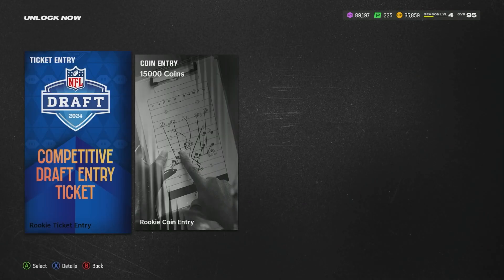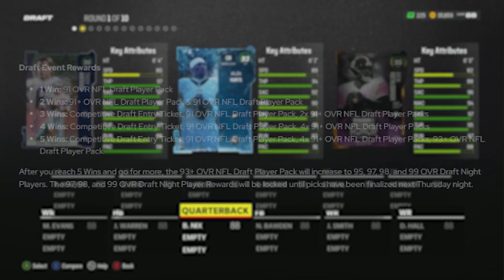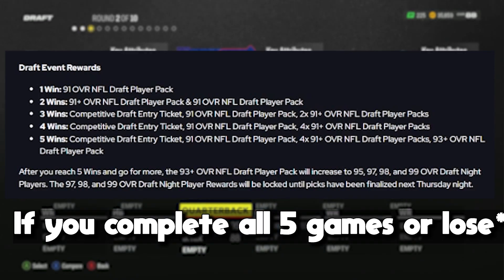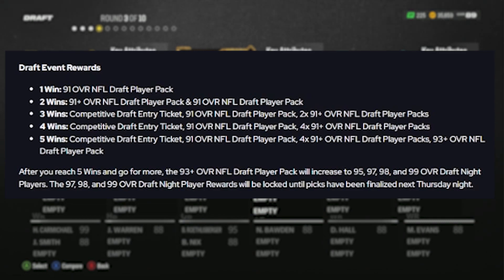You're going to go in, draft your team, and have three different rounds of playbooks, which is pretty generous. One win gives you a 91 overall draft player pack. Two wins gets you a 91 player pack plus a 91-plus player pack. Three wins gives you a competitive draft entry ticket back so you can go right back in, plus a 91 overall NFL Draft player pack and two 91-pluses. Four wins those packs increase, and five wins gets you a 93-plus NFL Draft player pack.